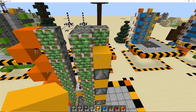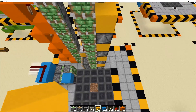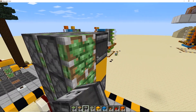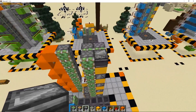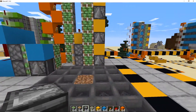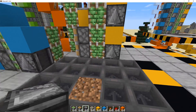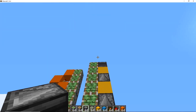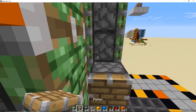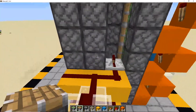Now we've completed the eighth layer — I'll show you the way the observer needs to be facing for the last one. Once you're at the top, place your observer facing that piston — you can see the arrow pointing to it, which is the redstone output area. That's nine done — that's your first row of sticky pistons, the first circuit. Now let's complete that first circuit with the pistons here and then come around the back and do all the redstone.